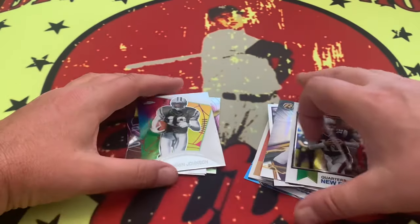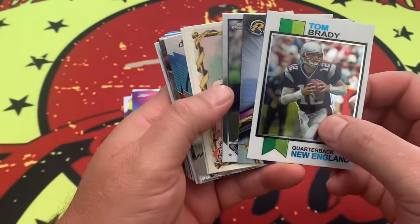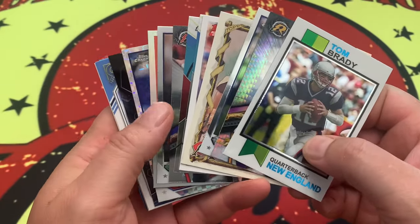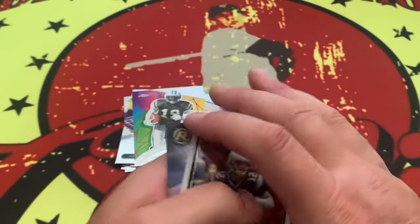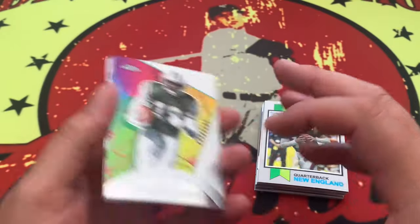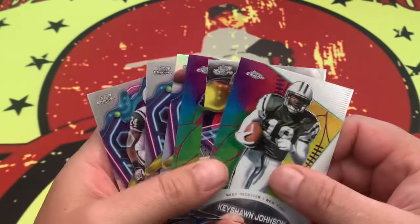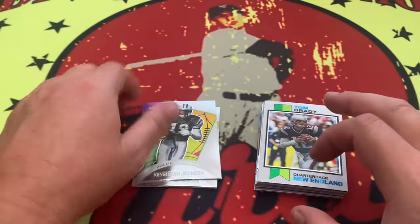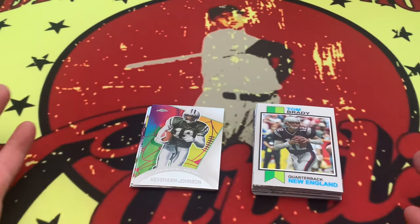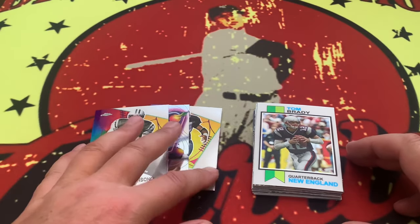There are a lot of cool cards in here. What these cards are doing is setting the stage for when Topps owns the licensing — these are the different types of cards that are going to come out. All Composite is, is Topps' version of the Panini Chronicles — you know, the Blaster Box Chronicles. This is Topps' Chronicles. So if you're looking for different cool varieties, here they are.